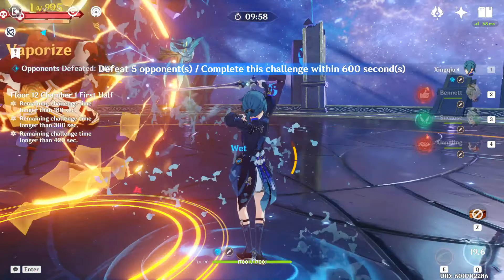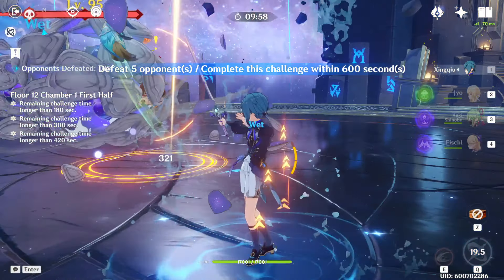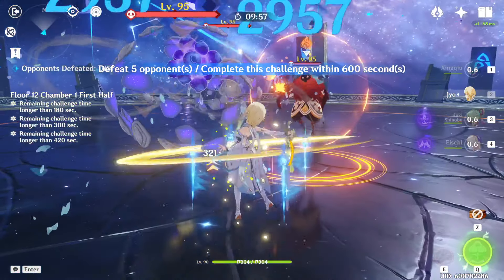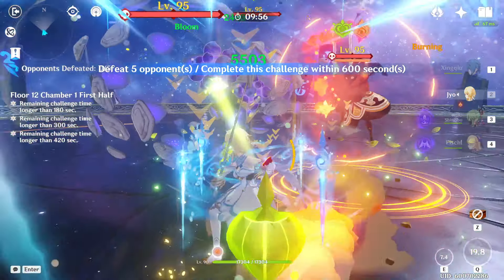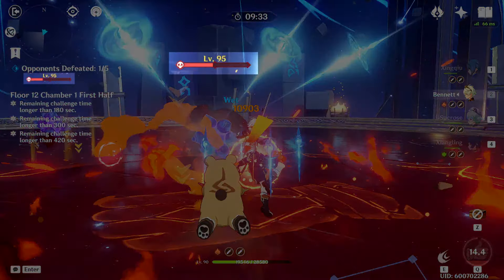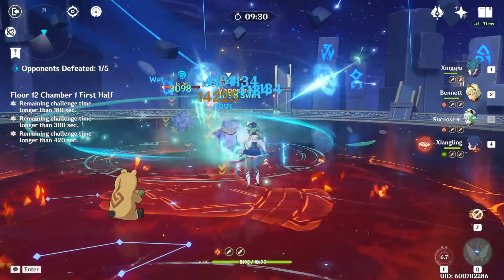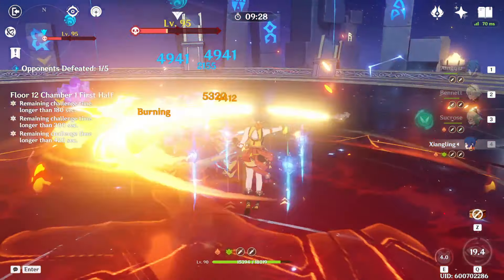Instead, I prefer to use my bursts from behind the Pyro Abyss Mage or from the outer side of one of the Primuses. This will help to keep them closer together and make it easier to defeat all three enemies at the same time. In the same vein, I try to keep track of the HP bars of both Primuses and continuously adjust my focus to whichever one has more HP. The goal is to keep their HP as close to each other as possible while defeating them at the same time using AoE damage.